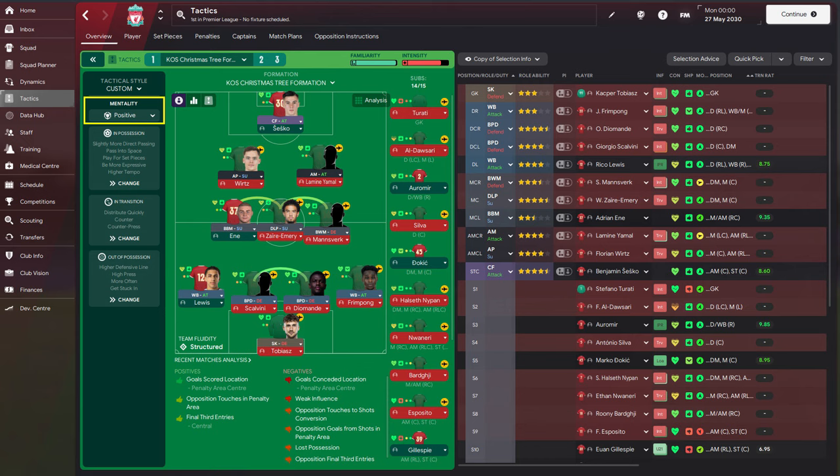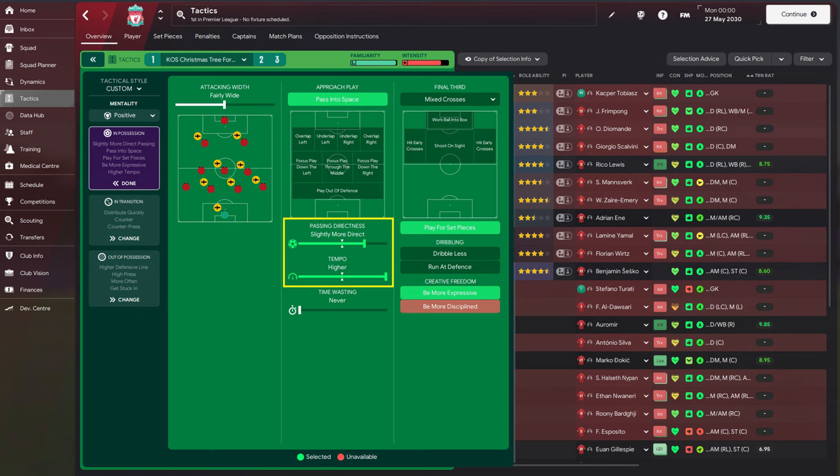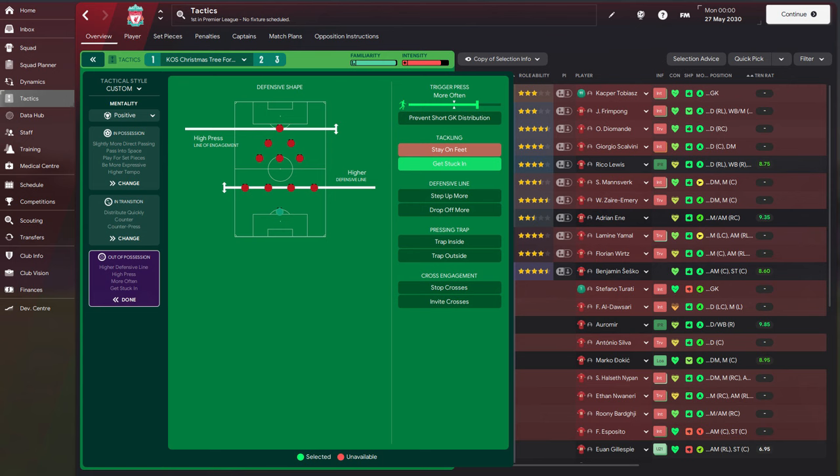As mentality: positive. In possession: fairly wide, pass into space, slightly more direct passing, and a higher tempo. Mixed crosses, play for set pieces, and be more expressive. In transition: counter press, counter, and distribute quickly. Out of possession: higher press, higher defensive line, trigger press more often, and get stuck in.